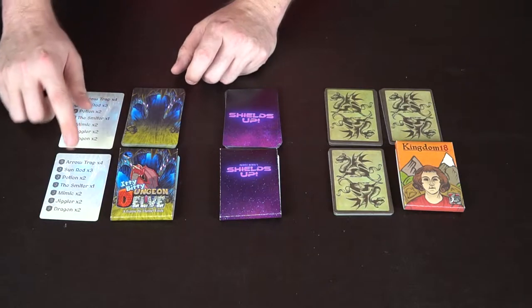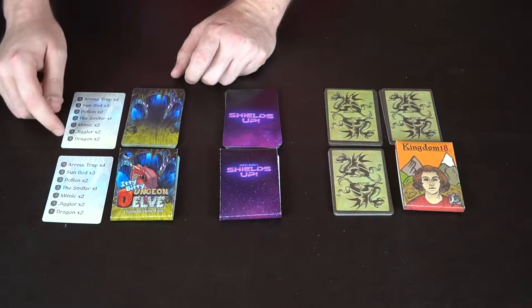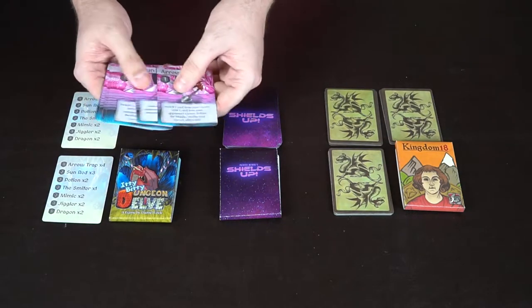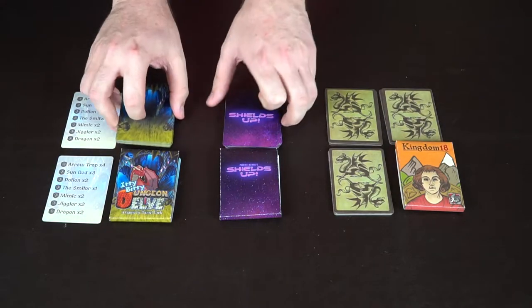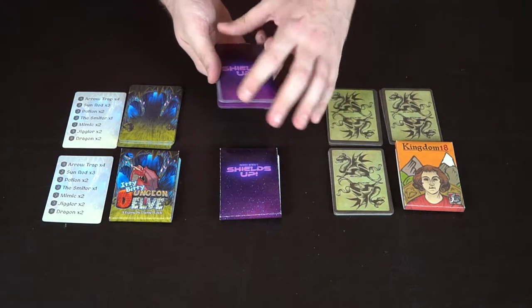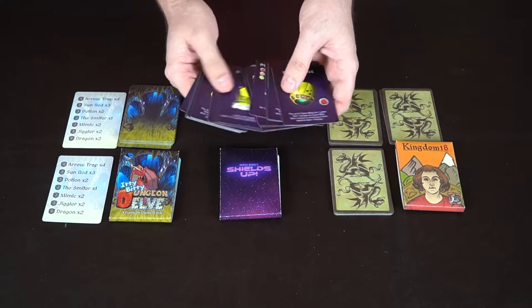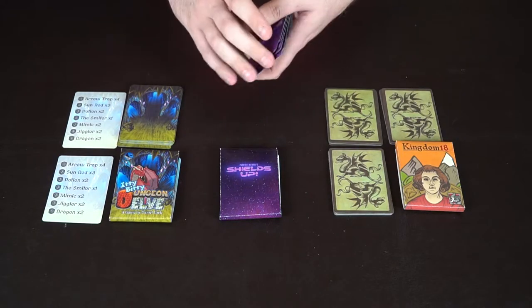Dungeon Delve comes with two reference cards given to each player so they have an idea of what's in the deck, along with a deck of cards that has unique point values in the top left corner and card abilities on the bottom. Shields Up comes with just a big deck of cards used to show your shield, cards in your hand, and a small market where you can buy and trade cards.